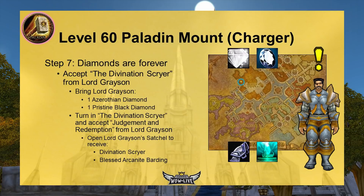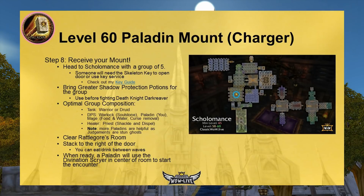The spirit gives you the quest Blessed Arcanite Barding, tasking you to return to Lord Grayson in Stormwind. After turning in that quest, accept Divination Scryer from Lord Grayson, which tasks you to bring him one Azerothian Diamond and one Pristine Black Diamond. Once you turn those in, accept Judgment and Redemption. Lord Grayson gives you a satchel containing two items: the Divination Scryer and the Blessed Arcanite Barding. Now it's time to head to Scholomance with a group of four others.